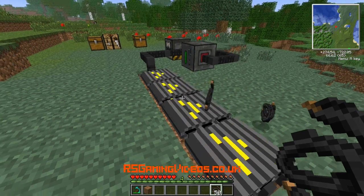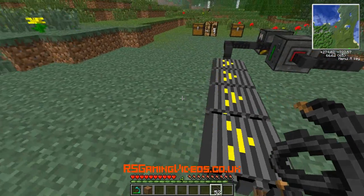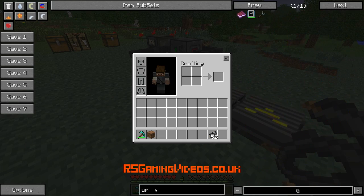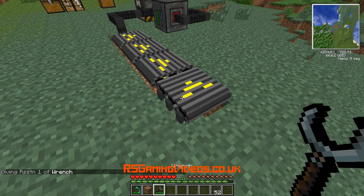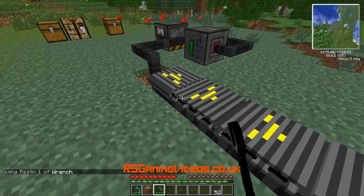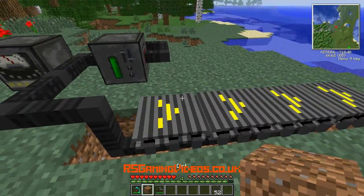If I drop some items on, they'll move along. I'll pick them up again. I'm going to get myself a wrench — I know I'm not very prepared. There we go, I should be able to now turn these around. And there we go, so now they're all in the right direction.